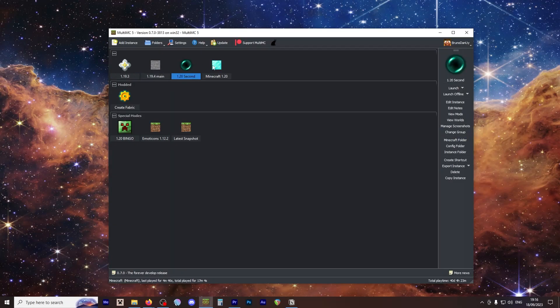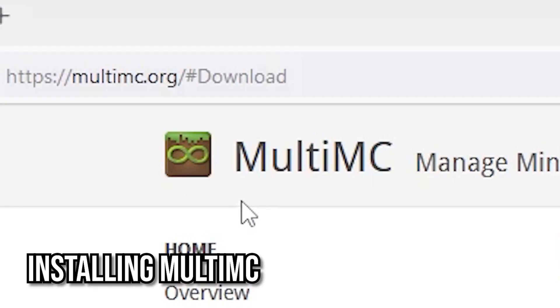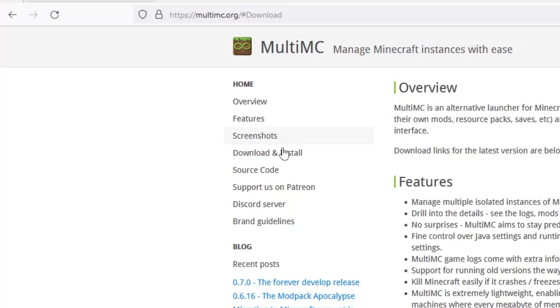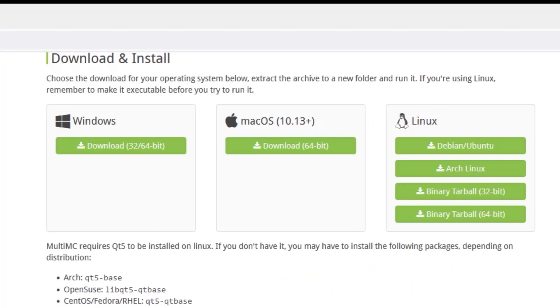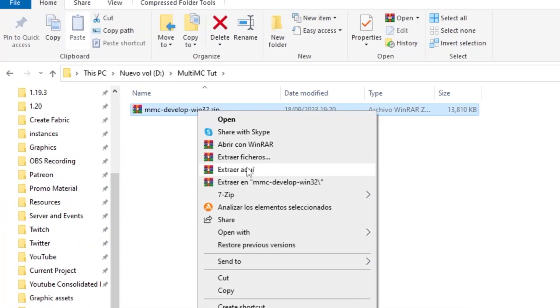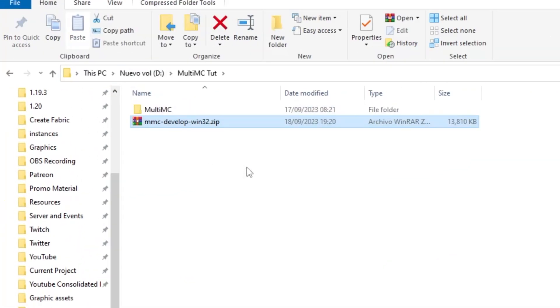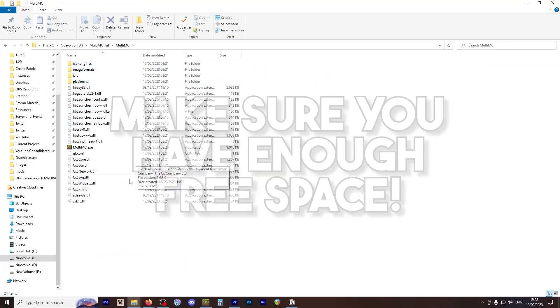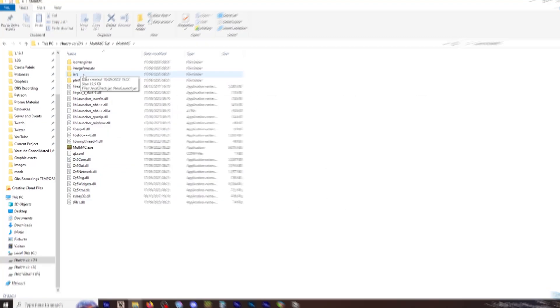For those who want a more organized and easier approach, this is what I recommend — MultiMC. Here's how to do it. Visit the official MultiMC website, click on Download and Install, then select the version compatible with your operating system and download it. Extract the downloaded zip to a folder of your choice. Keep in mind that this is where all your instances and worlds will be stored, so make sure you have enough disk space. Run the MultiMC executable to launch the program.